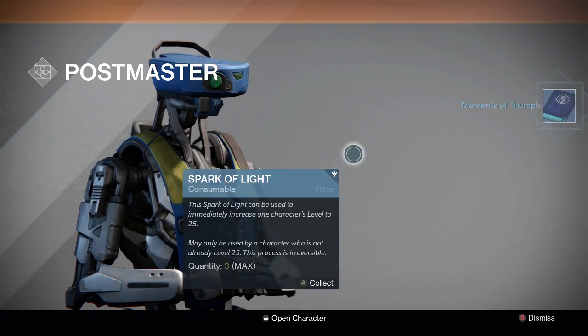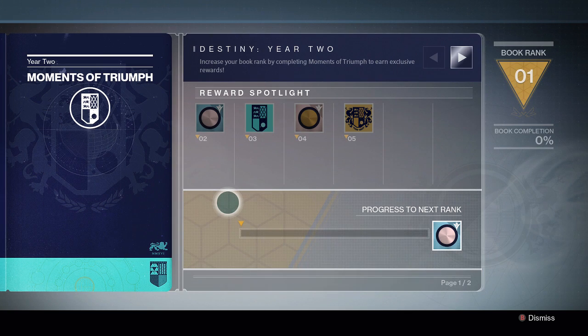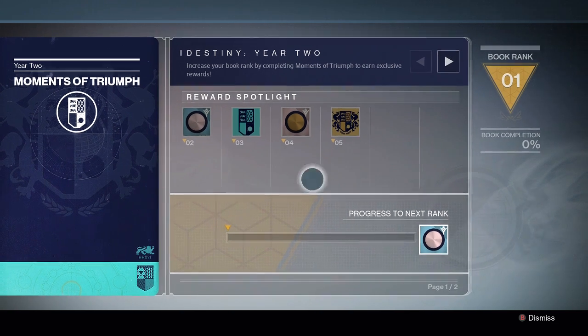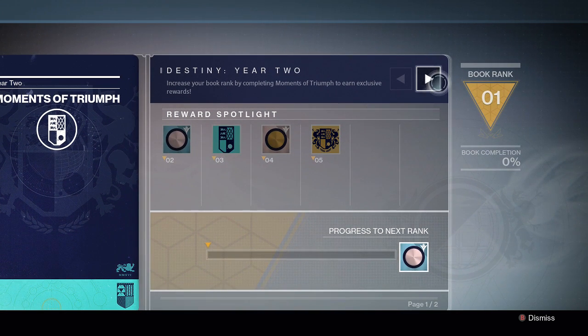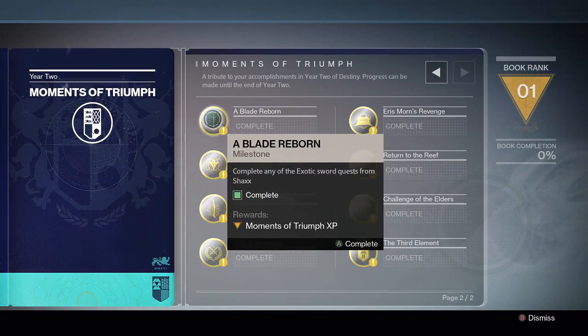Hey guys, it's Specsword and today we're going to talk about the Moments of Triumph for Year 2. As you guys all know, you get the Moments of Triumph book from the Postmaster and of course there are 8 requirements that you have to accomplish in order to get your rewards.